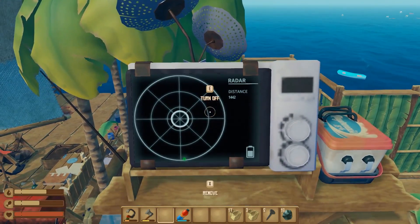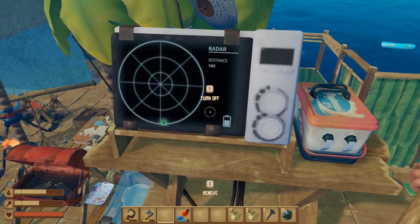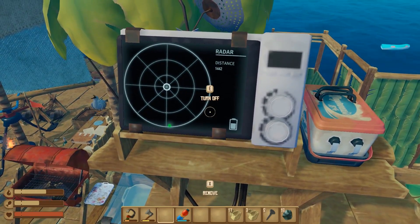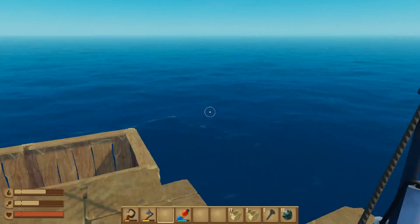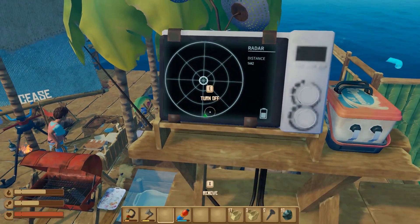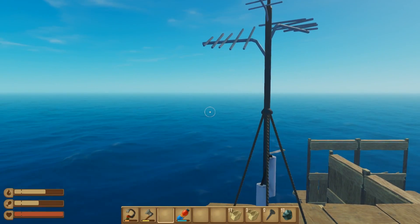Oh there we go! Radio distance: 1442. We're not seeing any signals yet except for right here in the very corner — so if we go this direction we should find a radio tower. That is so cool! Let's get ready to go that direction.